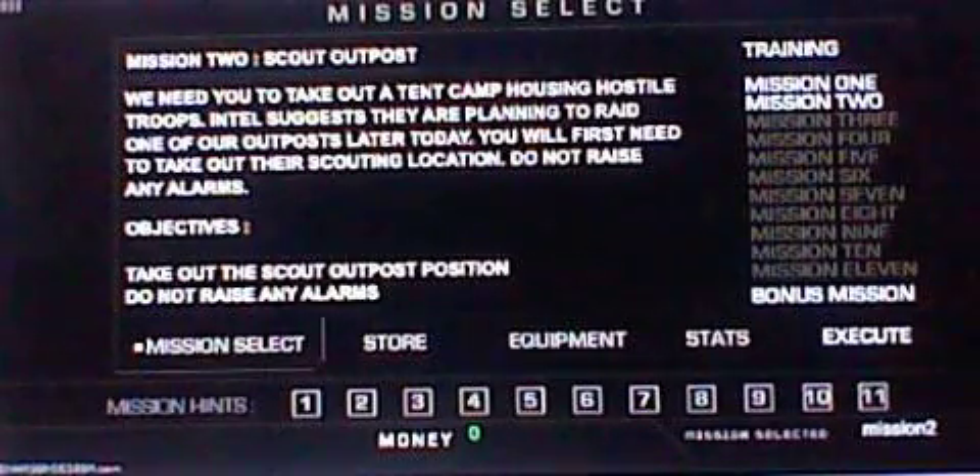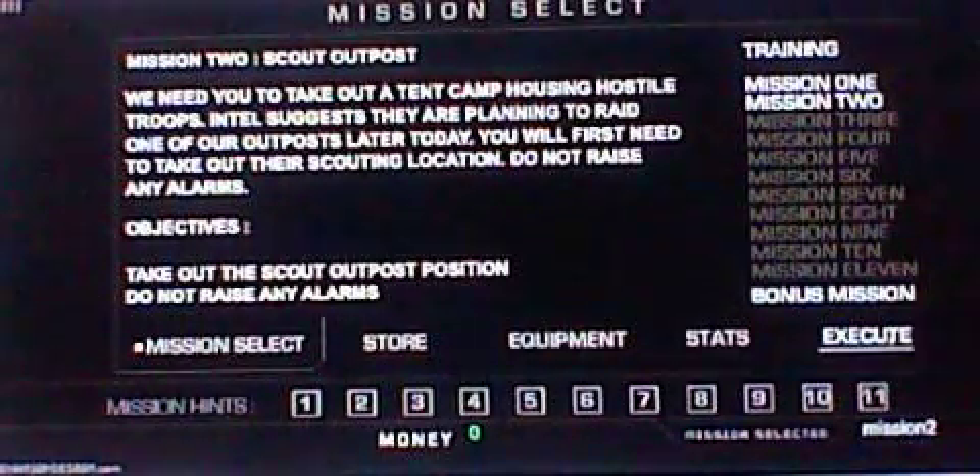We need you to take out a tank camp housing hostile troops. Intel suggests they are planning to raid one of the outposts later today. Damn it — being an assassin is tiring. You will first need to take out their scouting location. Do not raise any alarms. Objectives: take out the scout outpost position, do not raise alarms. The scout outpost position — this guy, right? Mission failed.